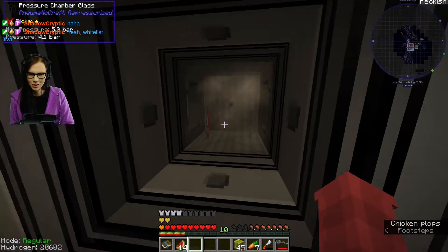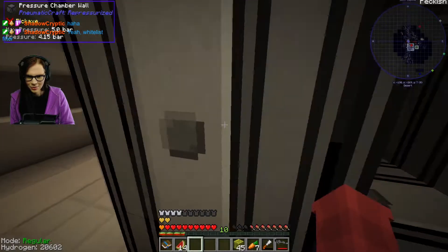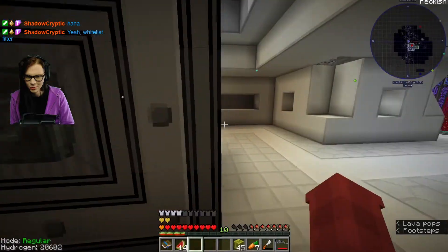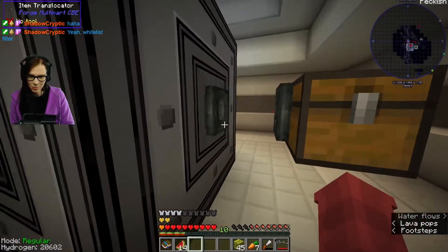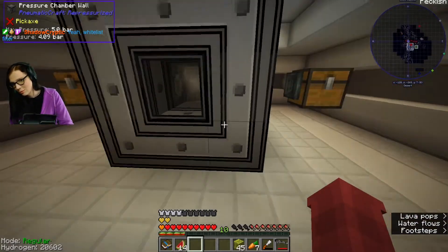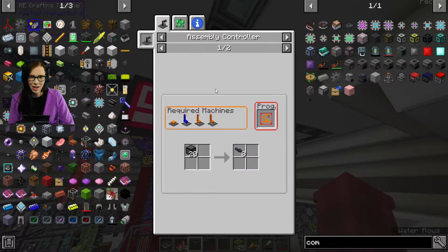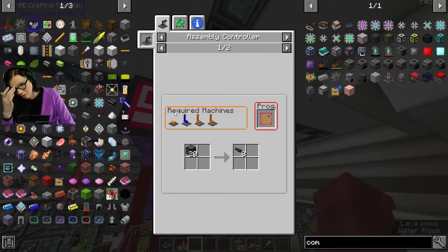Gotta wait for the other stuff coming. It might be all of them if I can take that out of the whitelist. Yeah, three of them coming out. Now I need two PCBs and I need an advanced tube. Oh god, kill me. Kill me now. Just end it for me.